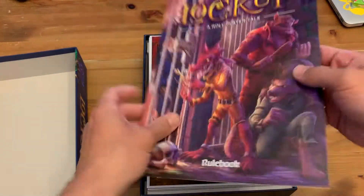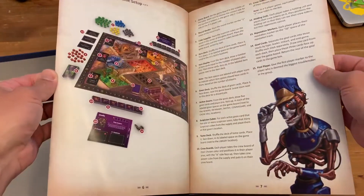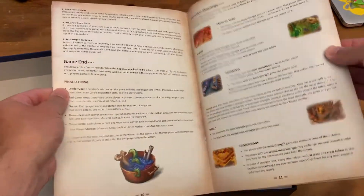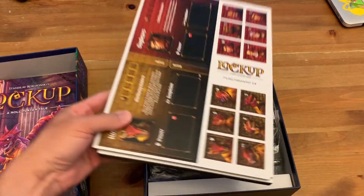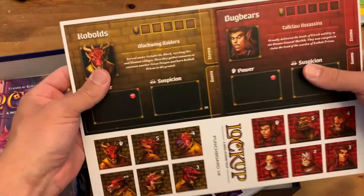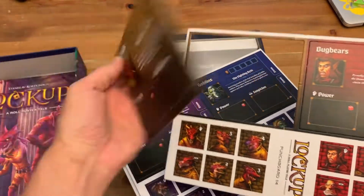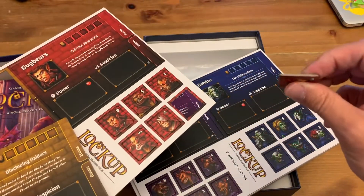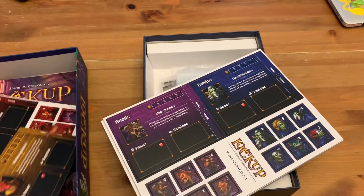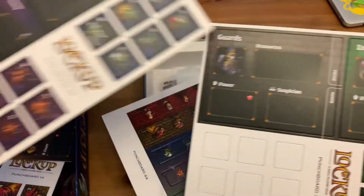Nice looking rules. Never have a problem with Keith's rules — very complete. I think Keith could start adding some more diagramming, but overall his rules are always well done. We have the punch board: very sturdy, nice 2-millimeter thick punch board, double-sided. You've got all the little tokens for the little dudes — all the different races: gnolls, goblins, etc.